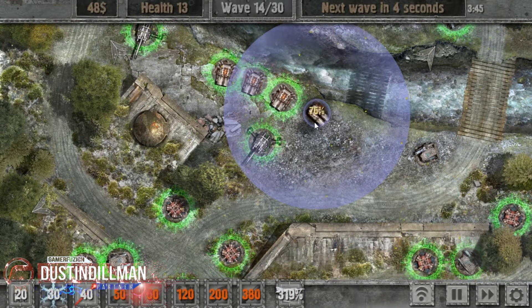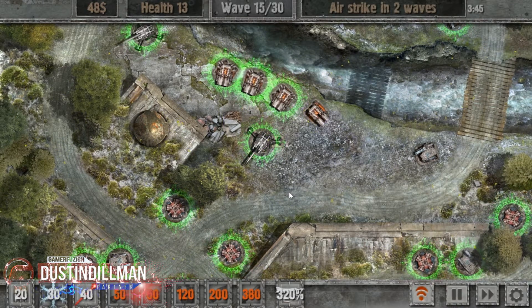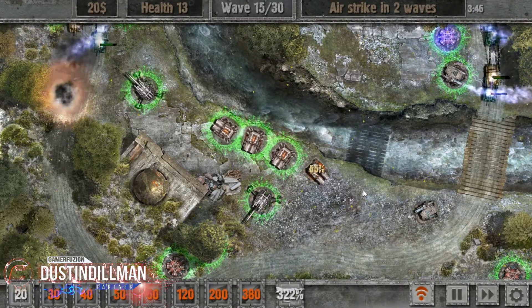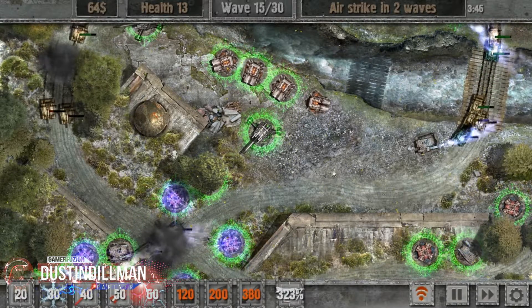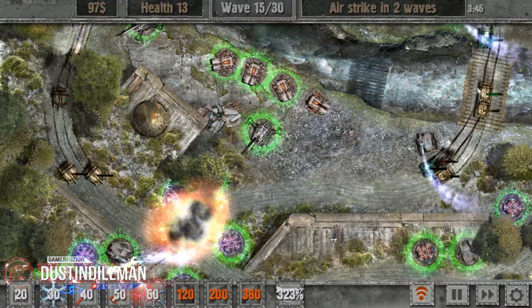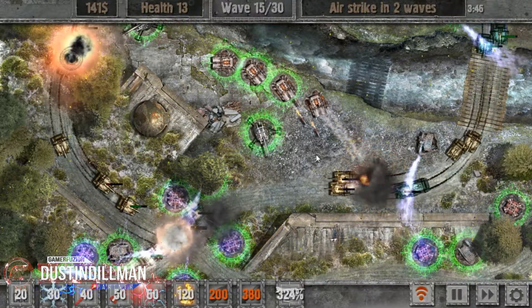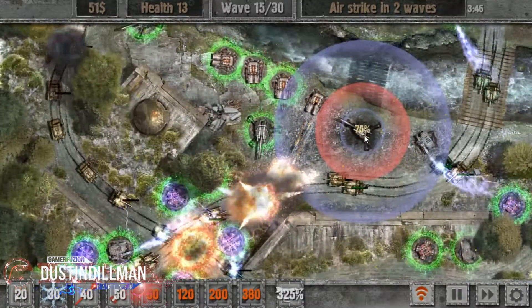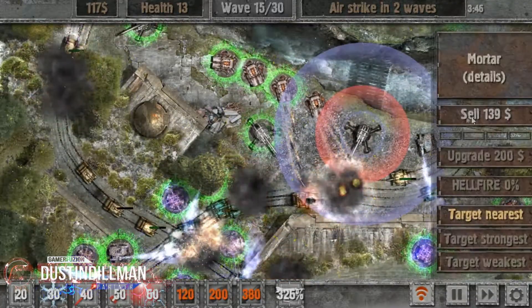Let's put a rocket there — just need one shot, I can upgrade it. Boosh, good. I think I should put a second one there so I can attack these guys. Yeah, I want to put a second one there. Shit, I put it in the wrong area. Well, I'm actually going to have to sell that.